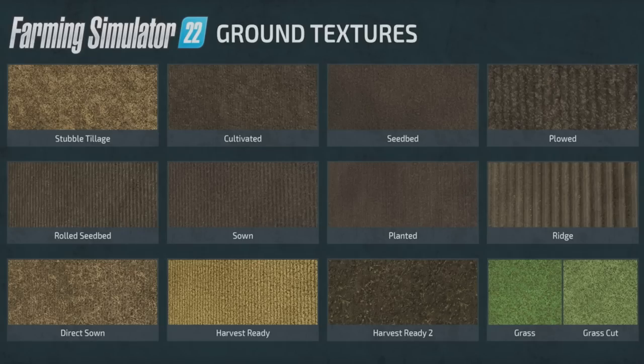Looking at the new ground textures in the game: top left is stubble tillage, then cultivated seed bed, plowed, and rolled seed bed — where you've pressed stones in and increased your yield. There's also sown, planted, and ridge — which is likely for potatoes. Direct sown is particularly interesting: if you're doing direct drilling you won't cultivate the land but instead resow back into the debris from the previous harvest. There are also harvest ready, harvest ready grass, and grass cut textures.